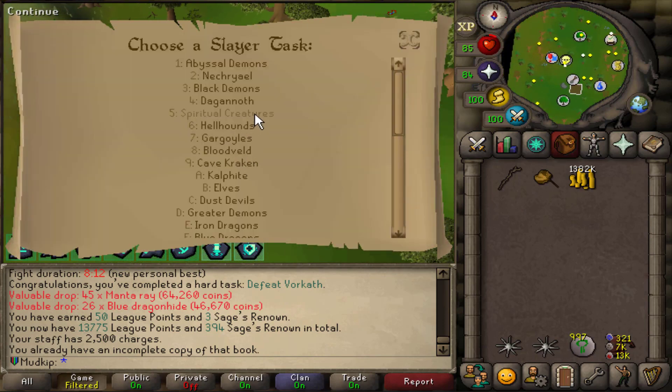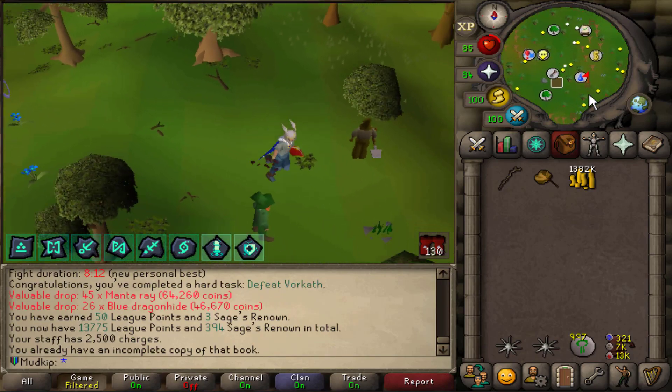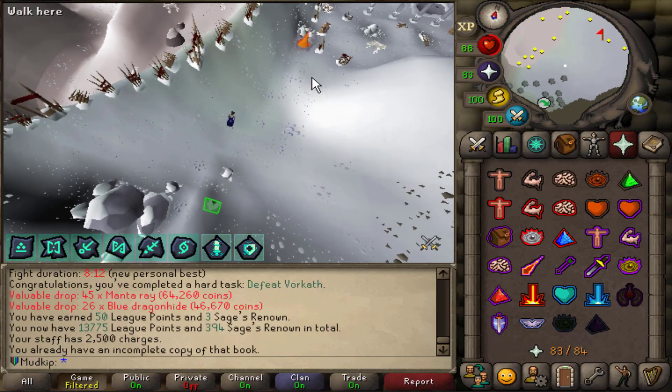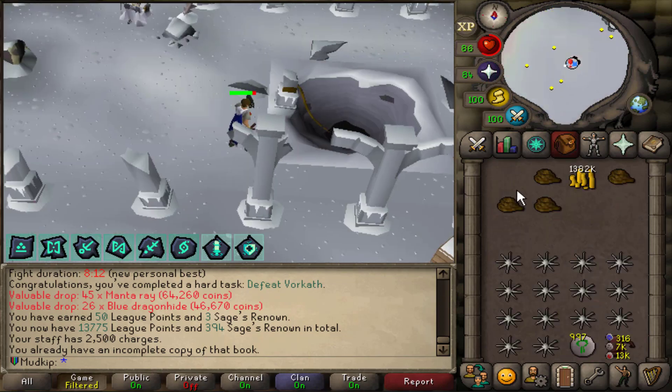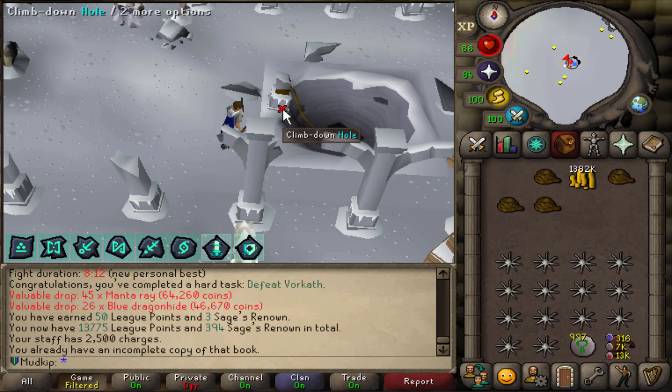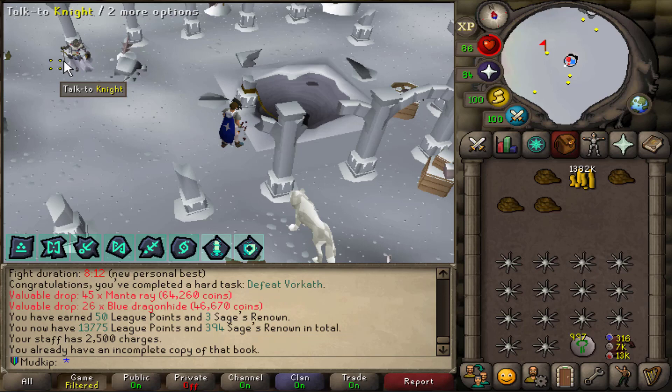I'm gonna grab a Spiritual Creatures task. You don't have to be on task for it, but I may as well get the extra boots from Slayer and get a little bit of Slayer XP along the way. When I did Making Friends with My Arm, it automatically built all the fires, so that's very convenient for God Wars. I brought a bunch of ropes because I think it's three or four that you need.